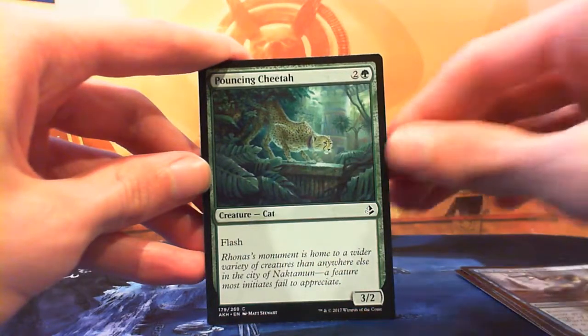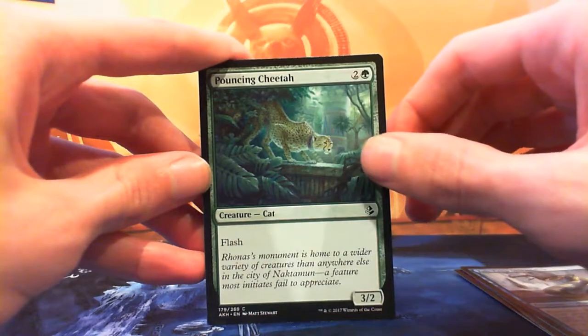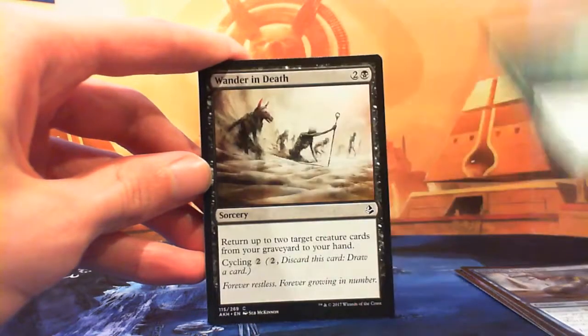Pouncing Cheetah — two and a green for a 3/2 with flash. It's a good card. It triggers Monuments at instant speed, which is really nice.